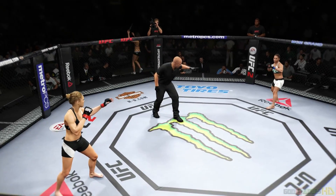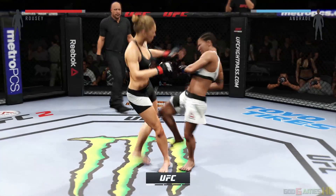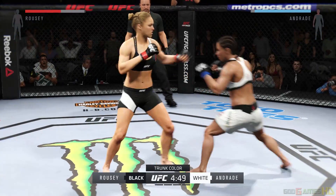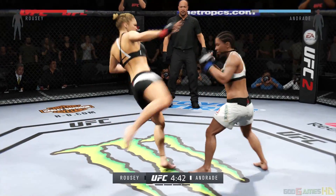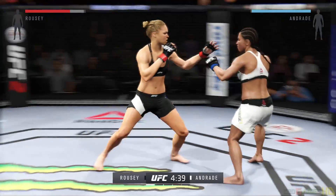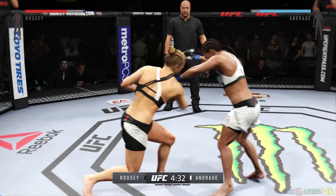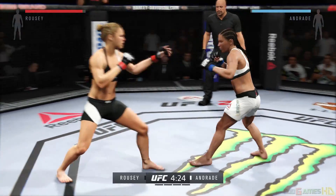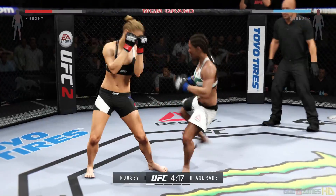Ronda Rousey, Jessica Andrade — and here we go! Fight scheduled for five five-minute rounds. White trunks for Andrade, black trunks for Rousey. Ronda Rousey has some of the best judo in all of mixed martial arts and some of the best arm bar technique ever seen. Her overall mixed martial arts game gets better every day.